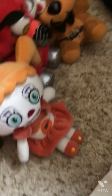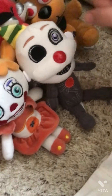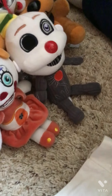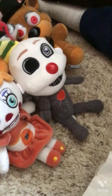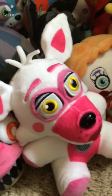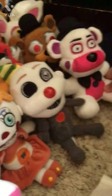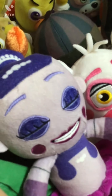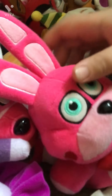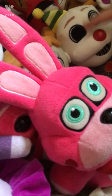For FNAF Sister Location, we got Circus Baby. We also got Ennard — Black Eyed — he is a Walgreens exclusive. We also have Funtime Foxy. We also got Funtime Freddy, Bon Bon, and then Bonnet — Walmart exclusive.